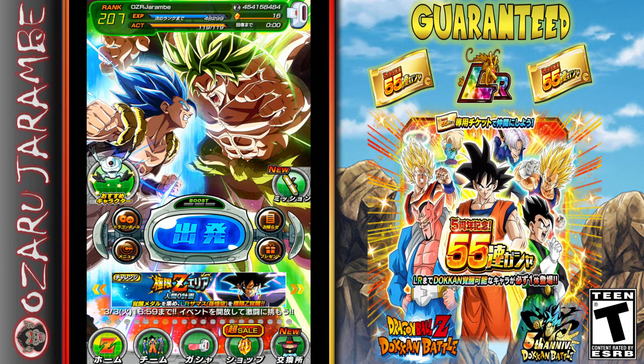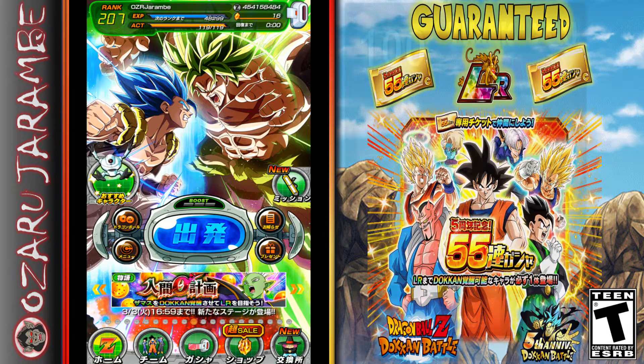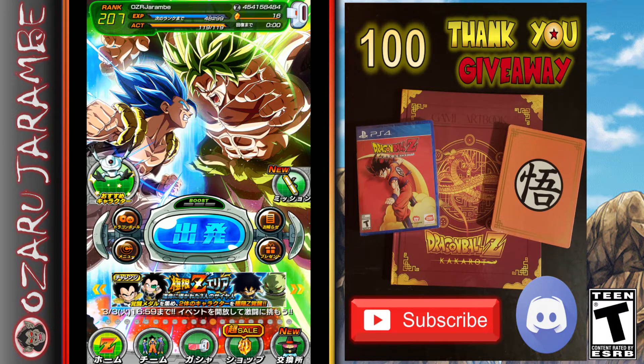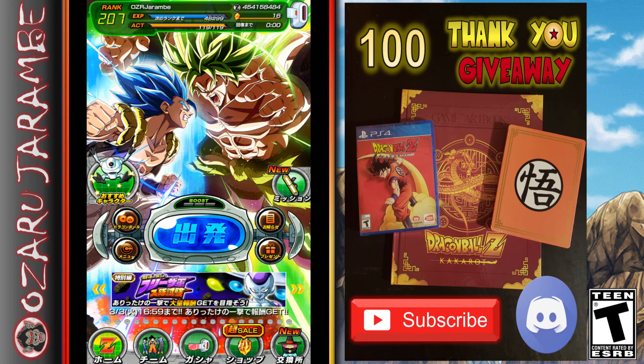If you liked the video today, go ahead and drop a like on the video. I've got my Discord chat down in the description below — go ahead and drop into that Discord and subscribe to my channel, because doing so will make you eligible for a giveaway. I'm giving away a physical copy of Dragon Ball Z Kakarot on PS4, as well as a limited edition steelbook and limited edition art book for Dragon Ball Z Kakarot. Once I hit 100 subscribers I will be giving that away to one lucky winner, and I'll be doing more giveaways in the future as a way of saying thanks to everybody supporting my content.